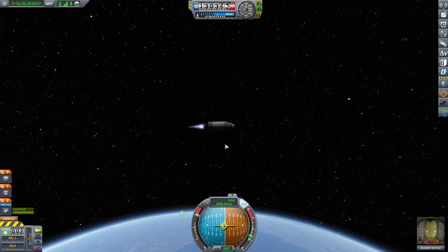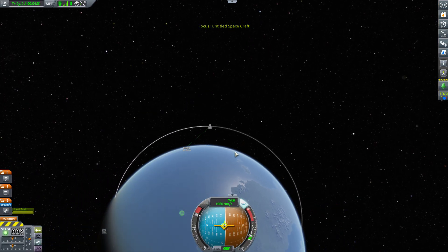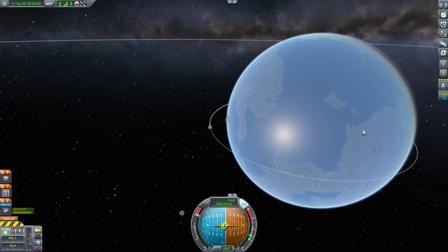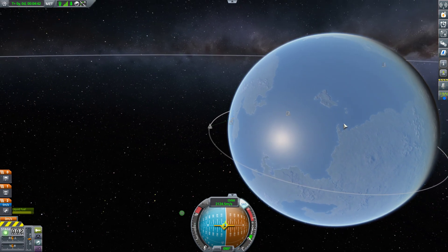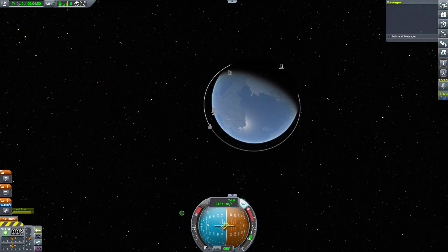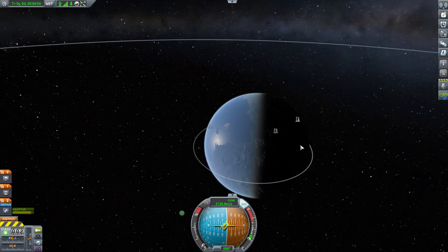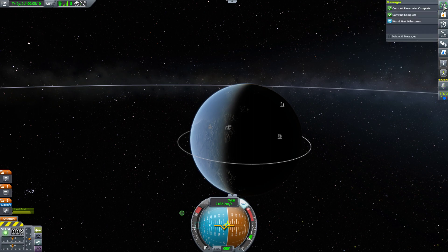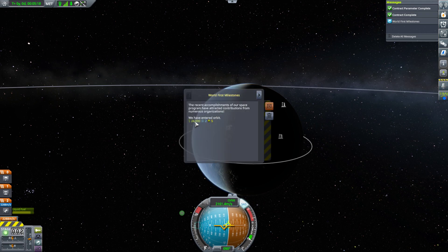Now we're going to stage the next one. It hasn't told me I've achieved orbit yet on the messages window, which means I don't have quite enough altitude for the perigee to be out of the atmosphere. Now I have got the contract completion and the world's first milestone — which is enter orbit. I get a $24,000 payout for that, two science points, and five reputation. I've also had a contract that did essentially the same thing — orbit Kerbin — that's another $30,000.